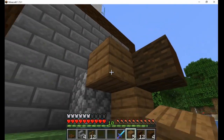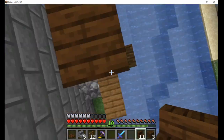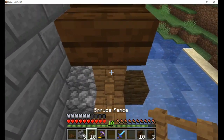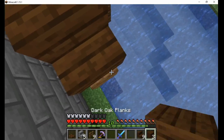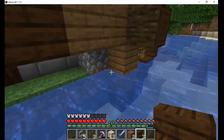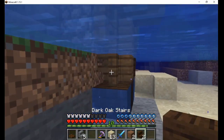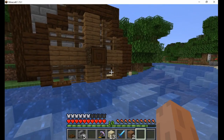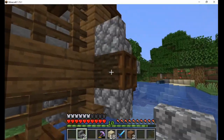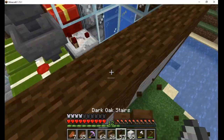Now that everything is functioning properly, I can finish the outer build. I added the water wheel first, low enough to be partially submerged in the river. This would be used to grind the wheat into flour for baking, but in this case it's purely cosmetic. I add some fence around the center point and surround it with dark oak stairs and planks. I made a cap on the end from cobblestone stairs to keep the wheel in place.